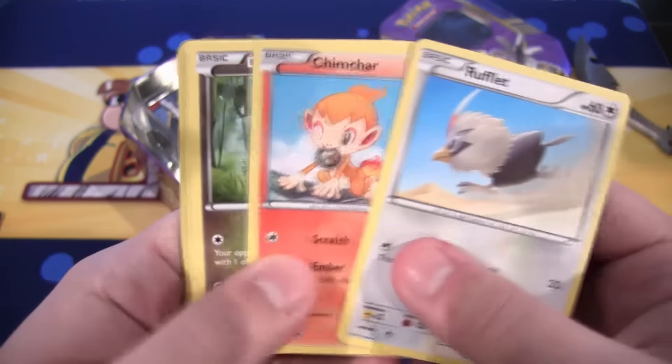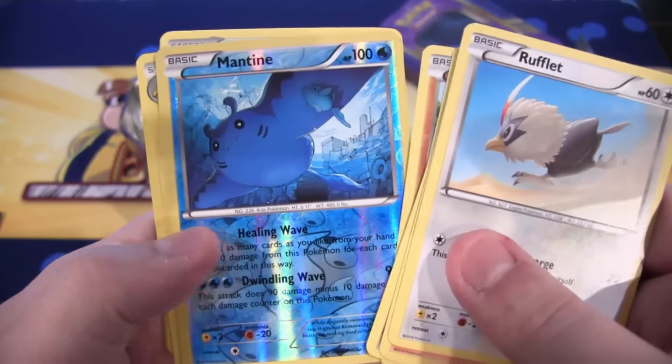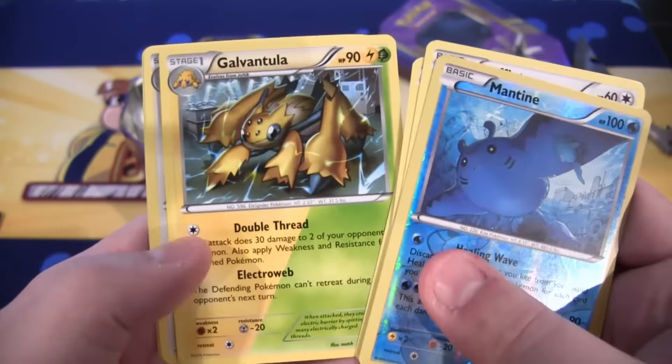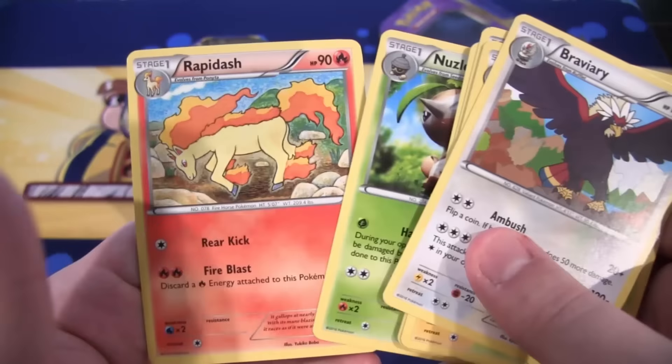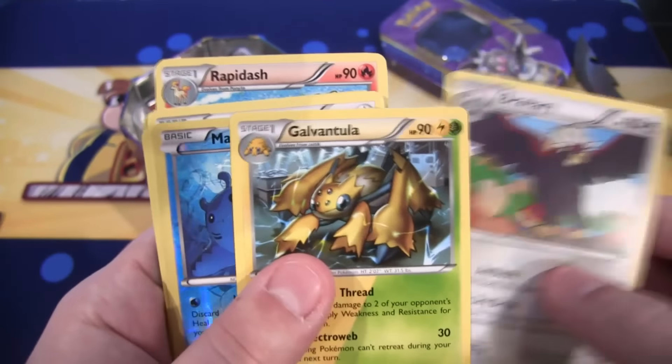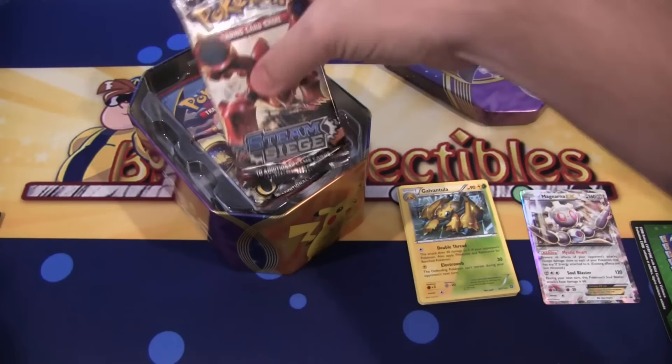First off, we have Rufflet, then Chimchar, Dino, then Tangula, Krogunk, Reverse Mantine, then up to that Gavantula. That's pretty cool to get. Braviary, Nuzleaf, and Rapidash. So, I think we'll put Gavantula to the top. Another one of Steam Siege.